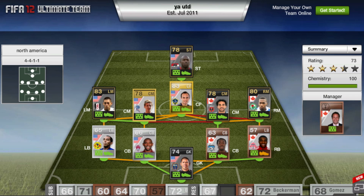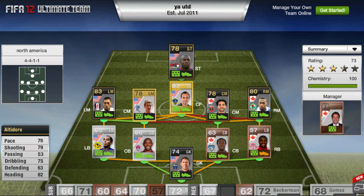This squad has a bunch of informs in it. It was sent to me before the new inform Dempsey was released, so I'm sure he will be going out to get him and stick him in there with his 90 shooting. We have a three and a half star, 73 rated squad. There is a Canadian manager — there is no USA manager, which I was pretty disappointed about.